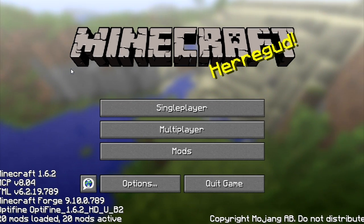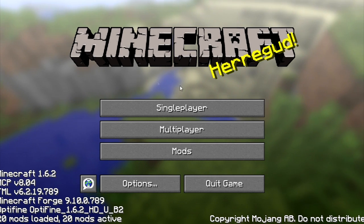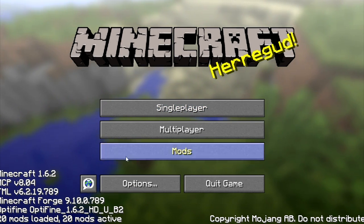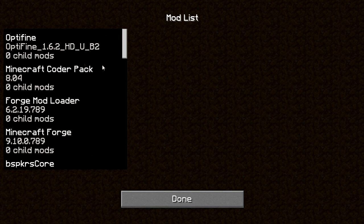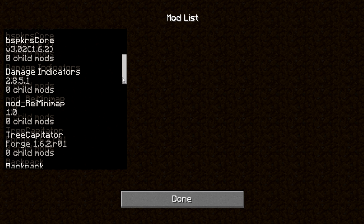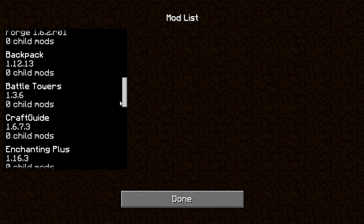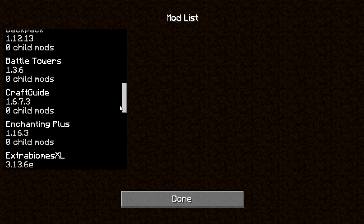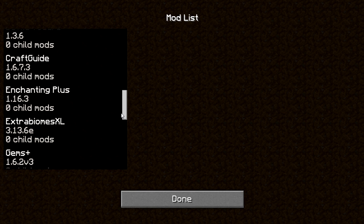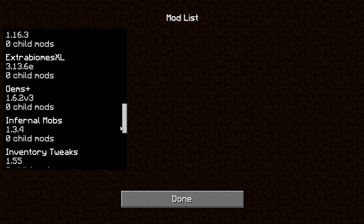Hey, what's going on guys, Two Shot from Two Shot Gaming. Let's try this again — I had so many problems today trying to get this one video done. We got more mods in here: OptiFine, Forge, damage indicator, mini map, tree capitator, backpack mod, battle towers, crafting guide that Chris asked me to put in, enchantments plus, extra large biomes, and gems — a new one that puts more ores in the game.